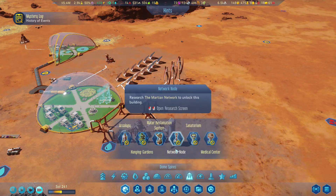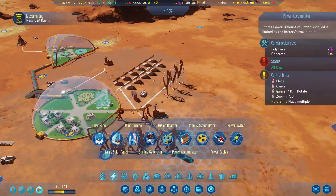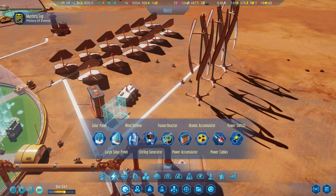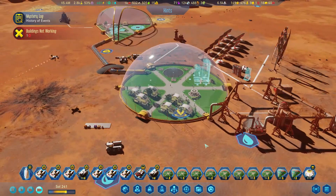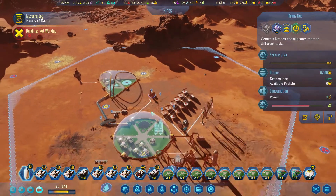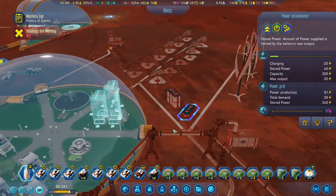So it seems like our polymer production is doing good. I'm going to come down here and add in another one of those batteries. Oh no, we got a drone hub right there, good. Bring this drone hub down here — yeah it covers that whole area, okay. We'll go ahead and build that so we can get a little bit of extra stuff there. We've got stuff coming in, okay.